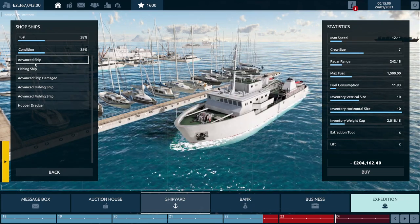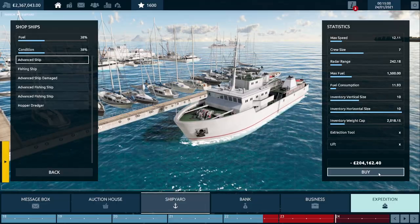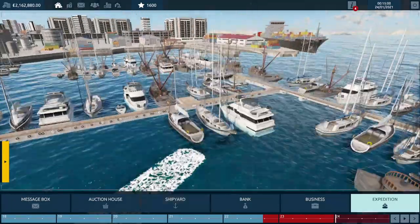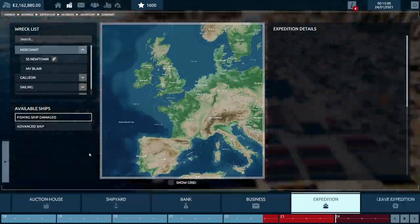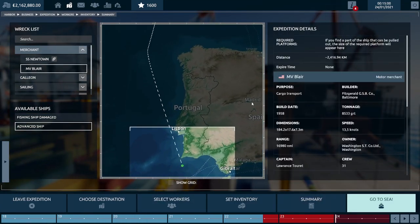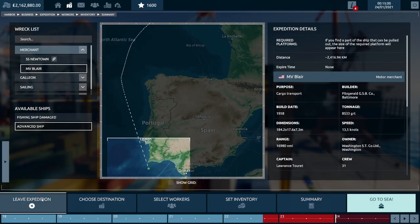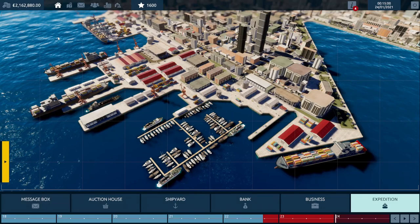I went through relatively quickly, skipping tooltips and breezing through them as fast as I could, and it broke the game to the point where I wasn't allowed to select my workers for the expedition. That caused another restart. Going back in and doing the first dive again, you go to the shipyard and find you have to upgrade it because you're only allowed one ship.